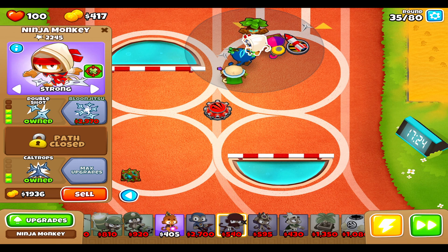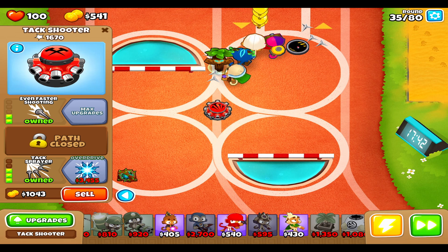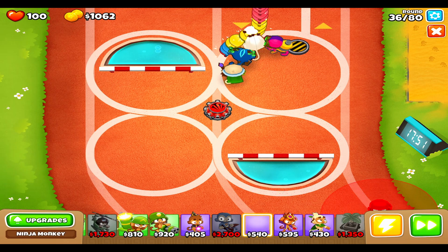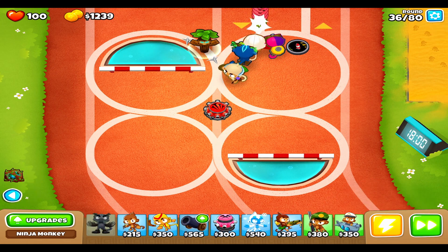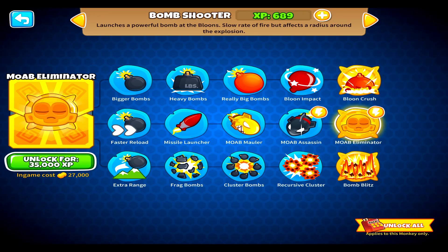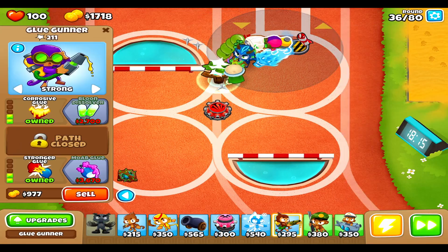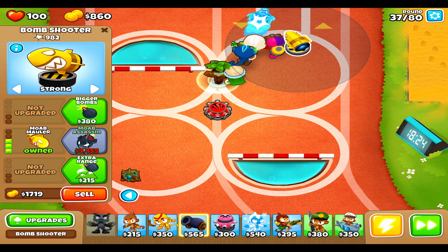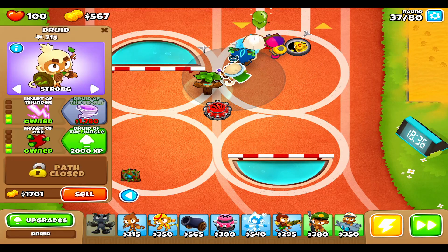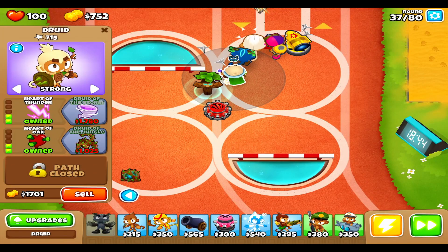We are getting money pretty fast, like a super monkey. Wait, did I already place? Balloon crash or balloon eliminator? Balloon crash. Nice balloon crash. And I'm getting frag bombs. Travel out of the jungle.